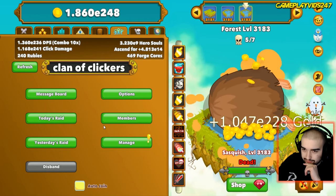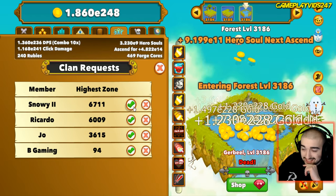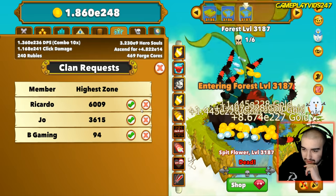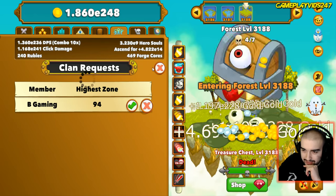Let's check out the clan - refresh. Manage Snowy to 6700, that's very high. I think you might be a bit too high. Ricardo - accept him in. Joe, too low. B Gaming, too low.